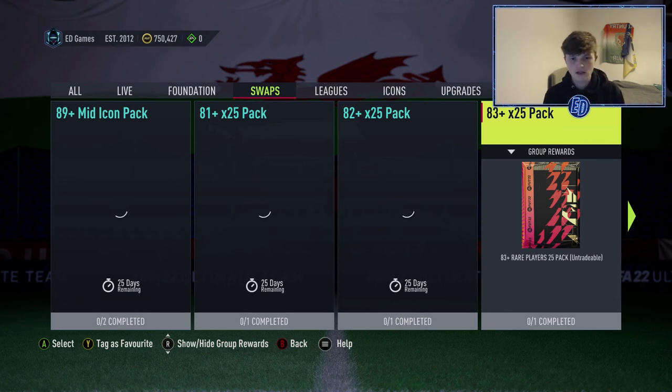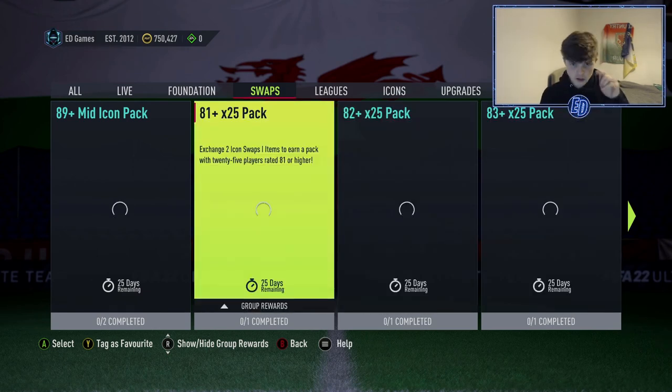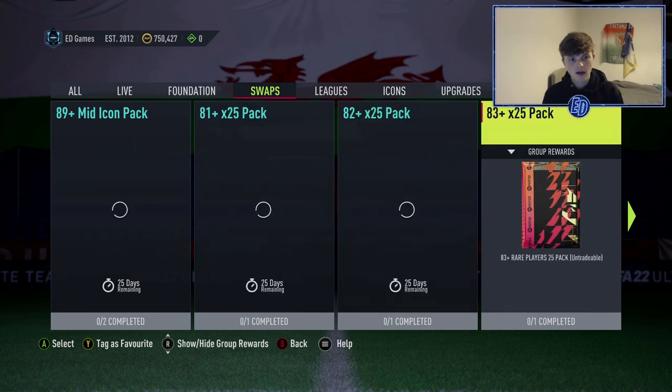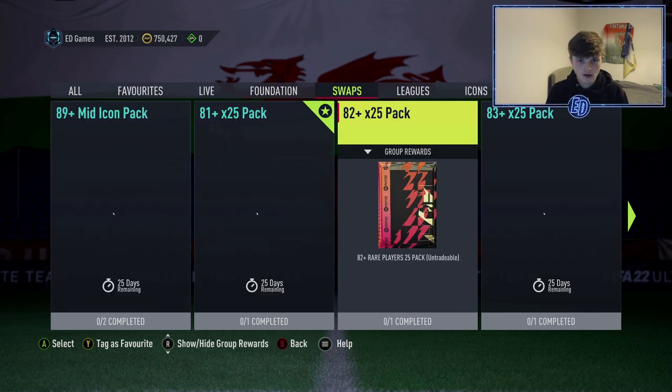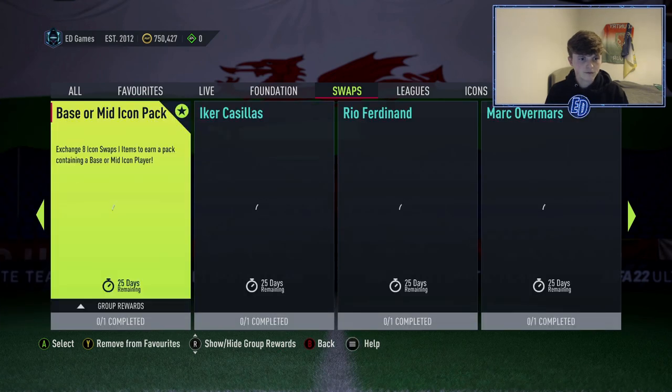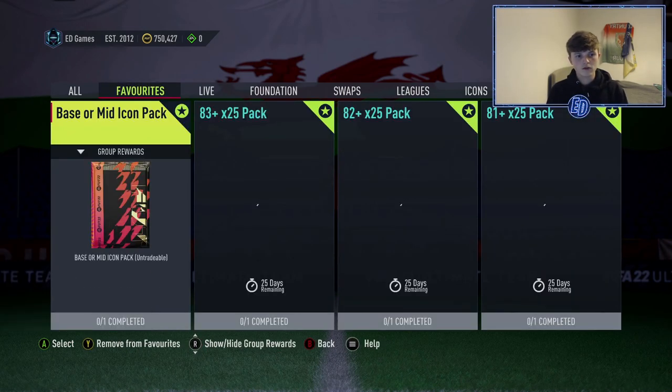Ultimately it comes down to whether you want to guarantee a player, guarantee an icon pack and risk it, or guarantee fodder with the potential to pack someone amazing — like Neymar, Mbappé, Ronaldo, a Team of the Year, or a promo card out of the 81x25, 82x25, or 83x25 packs. If I were you, I'd go for the three times-25 packs — they're the best value, don't take too long at only two, three, and five swaps, and give loads of fodder to complete icon SBCs. I'll probably also grab a base or mid icon alongside them.